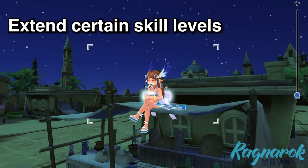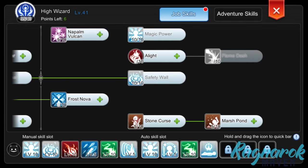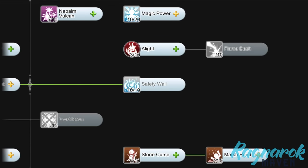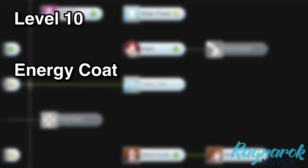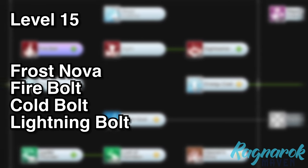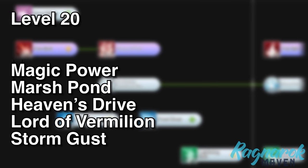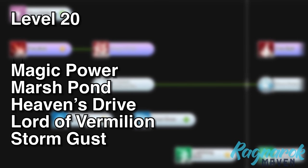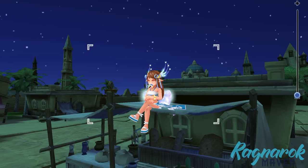For the second reason, extending our job level will also extend the level of certain skills. Once you have used up your 40 skill points for your transcendent job class, you can extend the level of certain skills. For example, extending the job level of my High Wizard unlocked the following skills: Level 10 Energy Coat, Level 15 Frost Nova, Fire Bolt, Coal Bolt, and Lightning Bolt, Level 20 Magic Power, Marsh Pond, Heaven's Drive, Lord of Vermillion, and Storm Gust. These advanced skills would give improved overall buffs and damage.